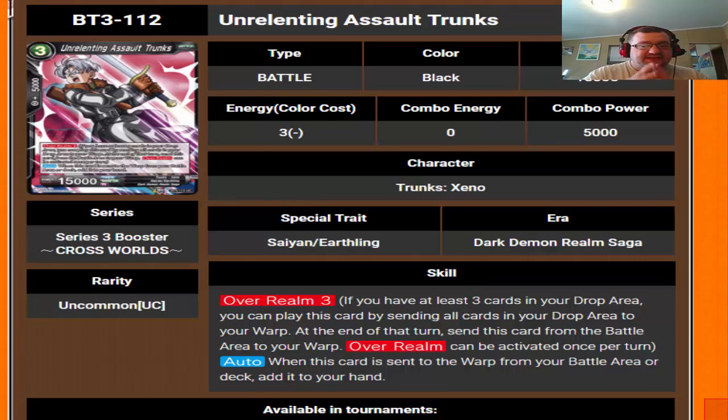Moving forward we have Unrelenting Assault Trunks, and this card is amazing. This card gives purpose to the Kai promo that we got in the Dark Demons expansion. First of all it has over realm 3, so you get some free drop when you over realm it. On top of that, when this card is sent from your battle area or deck to the warp, add it to your hand instead. So you can literally Supreme Kai, search out this Trunks, and instead of sending it to the warp and having to wait a turn, add it straight to your hand. You can over realm it, and at the end of the turn when it goes into the warp, add it to your hand. There's a lot of combos you can do with this card.